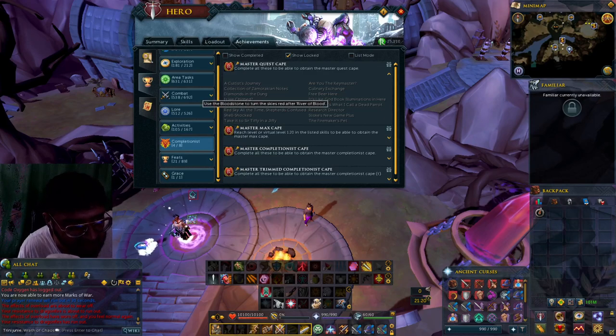Alright, what's good? This video is going to be about red sky all the time. It says use the bloodstone to turn the skies red after a river of blood.